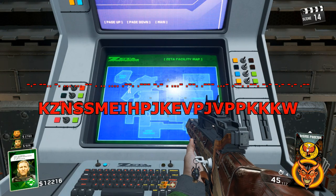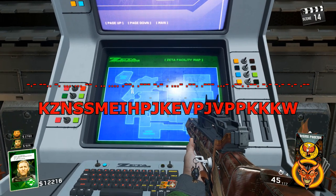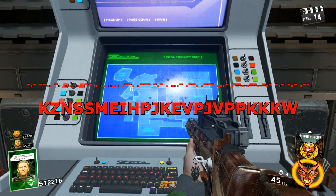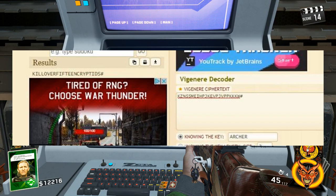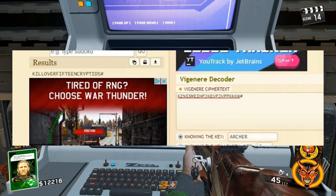But people on the internet — and we spent a lot of time trying to actually understand this whole process — basically you use this text in a cipher called the Vigenère Cipher. I'll put a link in the description. You go over there, enter this text that we just got into the cipher text, and use the keyword Archer. It translates into "kill over 15 cryptids."